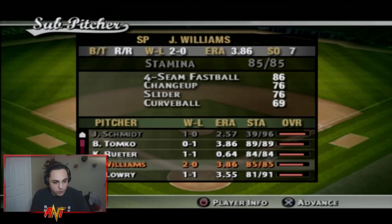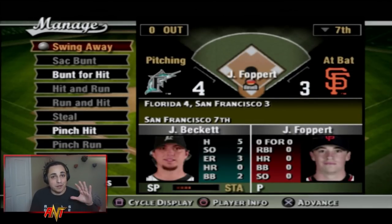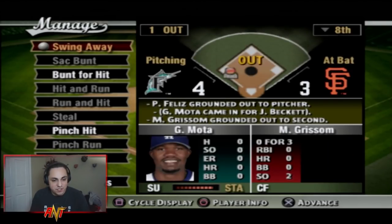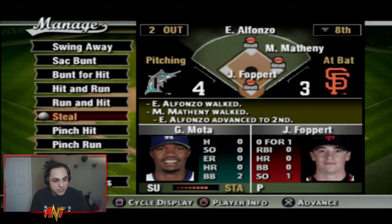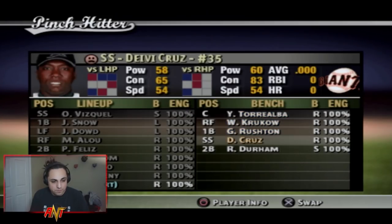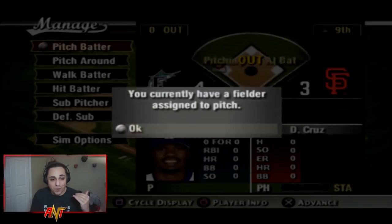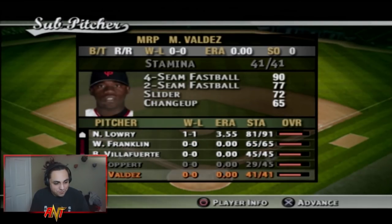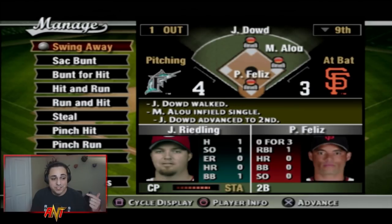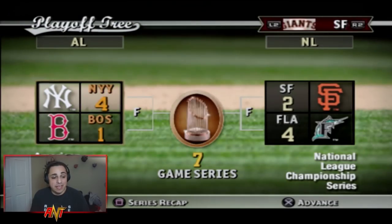We pull the starting pitcher and bring in Foppert, who gets us out of it. Bottom seven, limited at-bats remaining. We can't score. Foppert holds. Alfonzo gets on, Matheny pinch-hit situation — we go with Yorvit Torrealba and Davey Cruz. Bases loaded with two outs, couldn't score. We bring in Puffer as closer going into the final innings.